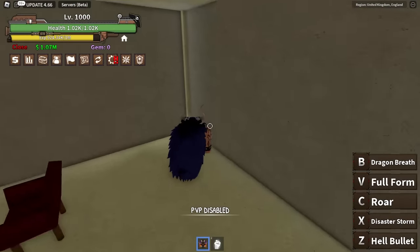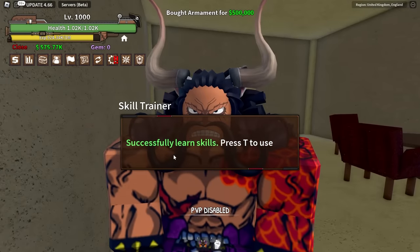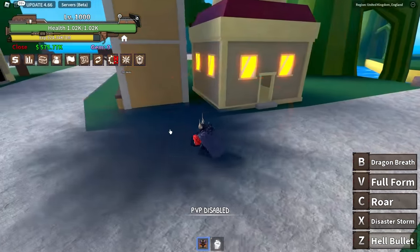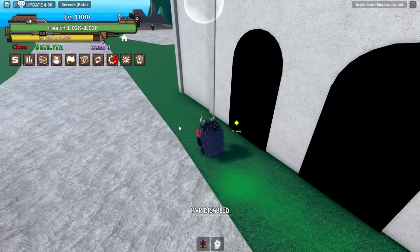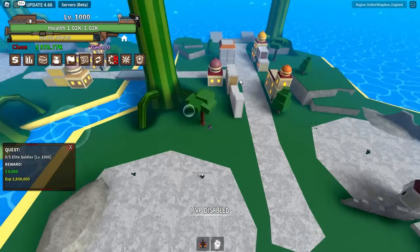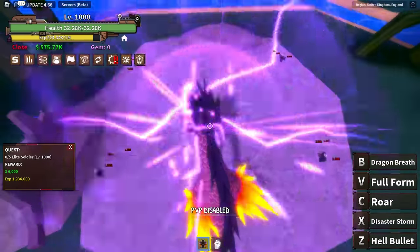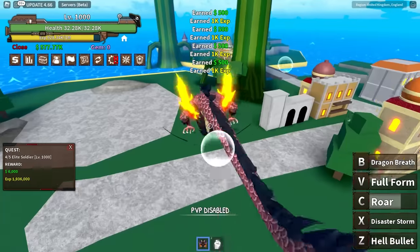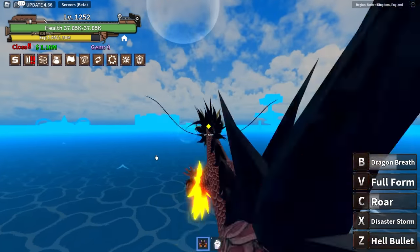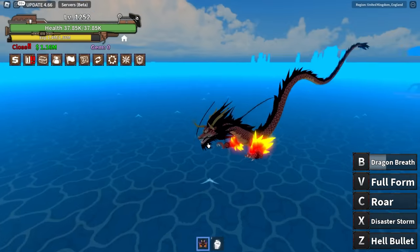This is the place where we can get Haki — very important. Let's get our transformation and go buy Haki. Now I just press T. We got three quests here — a boss quest, NPC quest, and one more. Dragon form, third move — they all died, not a hard challenge whatsoever. We managed to hit level 1250!